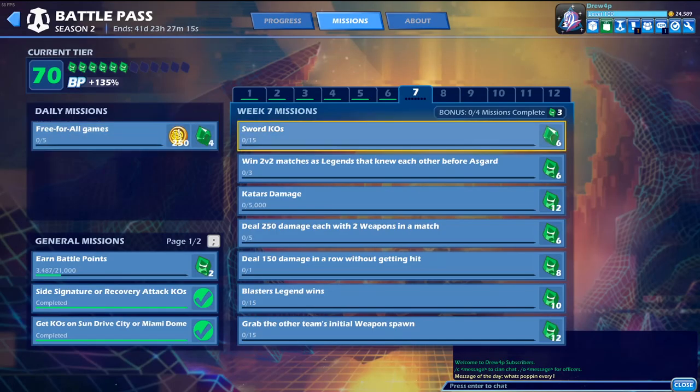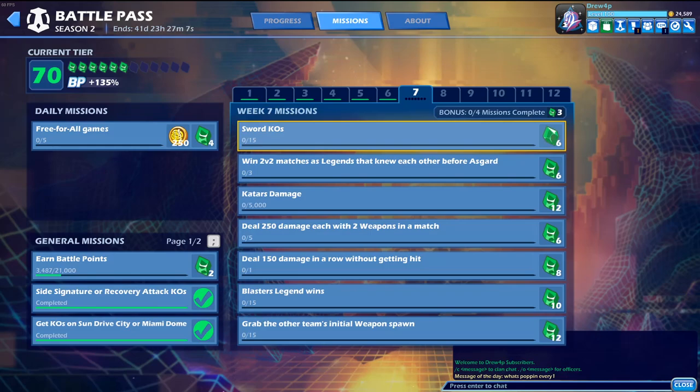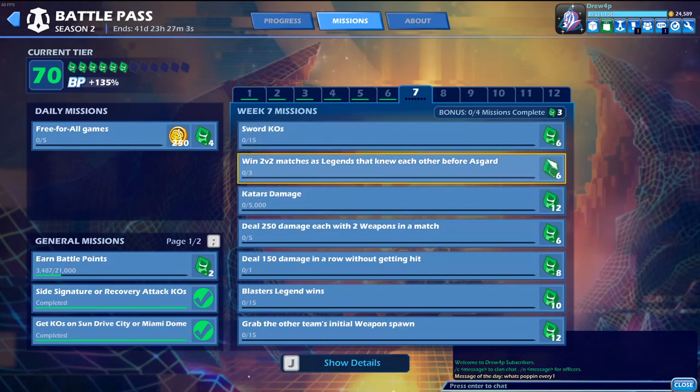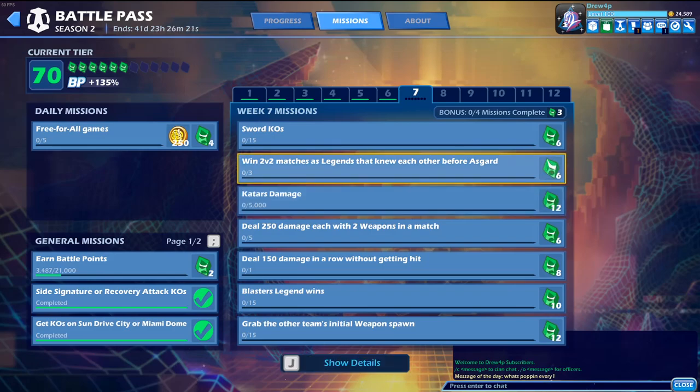On to the Battle Pass missions — what you might be waiting for. There's not very many difficult ones here, but I'll explain the 'before Asgard' thing. Sword KOs — straightforward, just kill with a sword, easy. Win 2v2 matches as legends that knew each other before Asgard. There was a mission like this in the previous Battle Pass. Legends that should work for this mission are Mordex and Diana, Wu Shang and Lin Fei, Mirage and Lord Vrax, Val and Ada, Taros and Zol, and Scarlet and Yumiko. Mordex and Diana should for sure work because of the lore.